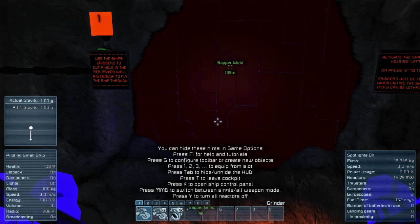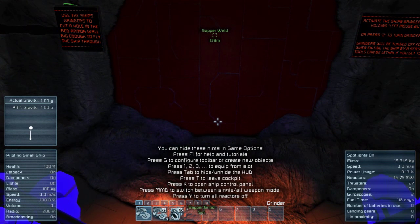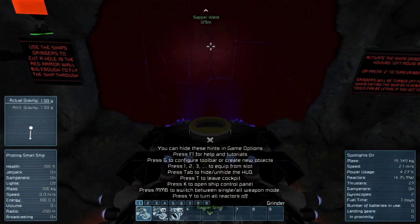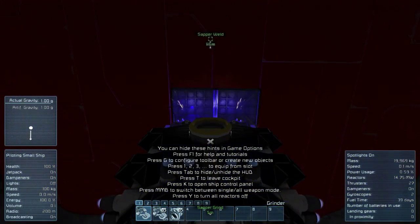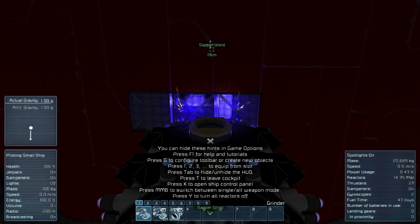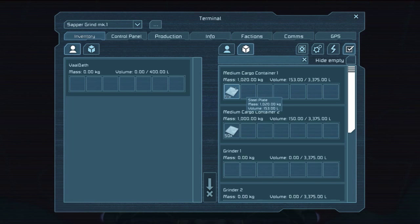Use the ship's grinders to cut a hole in the red armor wall big enough to fly our ship through. Turn this on — three, unlock. We're getting cargo, getting steel plates as we grind them all up.